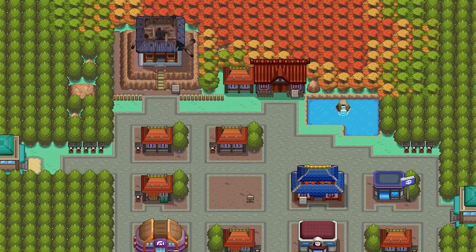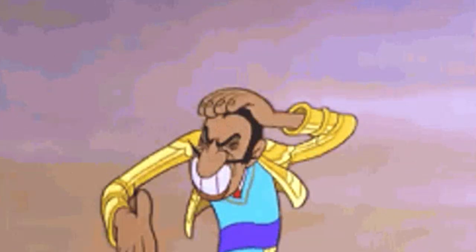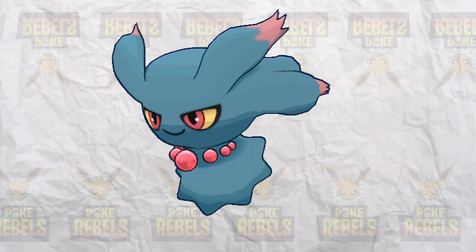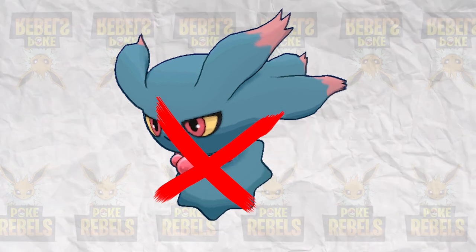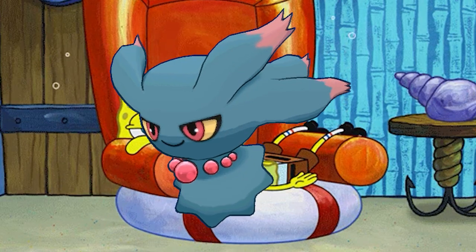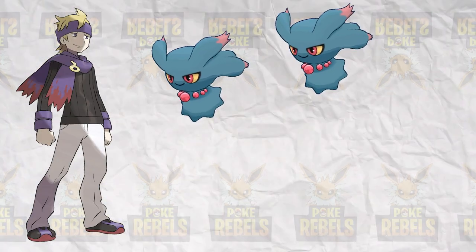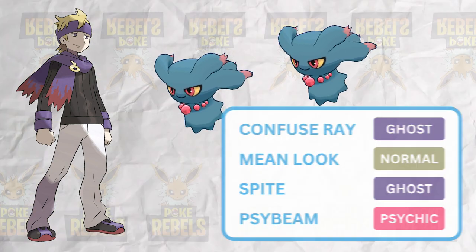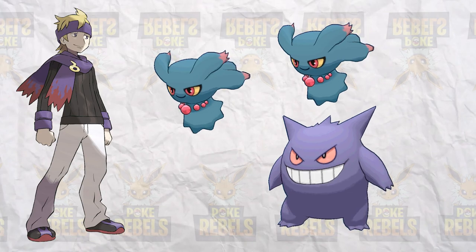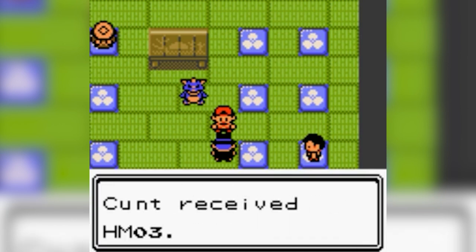After that, the player goes to Ecruteak City, home to a mandatory rival fight, and of course Gen 4. It's beyond us why Gen 2 would add only one Ghost-type to the one Ghost evolution line that existed in Gen 1, and then proceed to not put that Pokémon in the ghost gym. It's not like Misdreavus is too powerful for this point in the game. In fact, we would give Morty a team of two Misdreavus with their level-up moveset of Confuse Ray, Mean Look, Spite, and Psybeam, together with an ace Gengar, with levels in the 25–27 range.